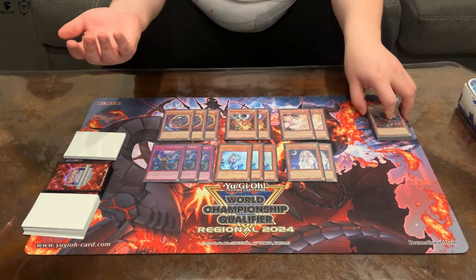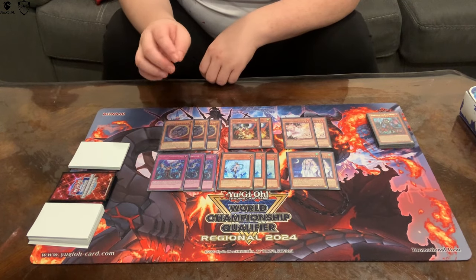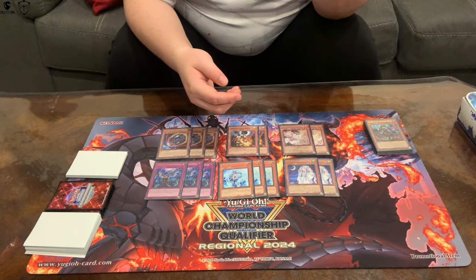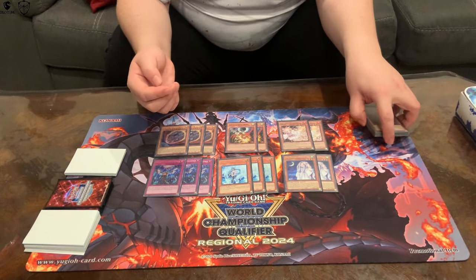You're aiming for multiple hand traps in your opening hand, and Nib is so good when paired with others. Despite Nib being a hard once-per-turn and not that useful by itself, it's broken when paired with something else and broken going first, so I still max on Nib. I see a lot of people cutting Droll or lowering to one copy, but I disagree — this deck's golden second strategy specifically draws pairs or combinations of hand traps.